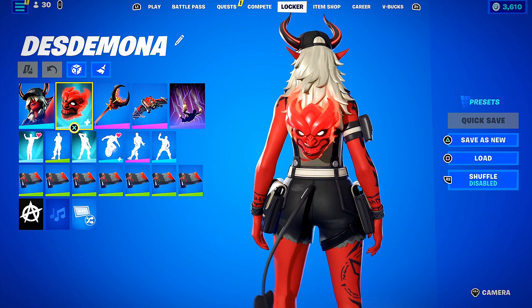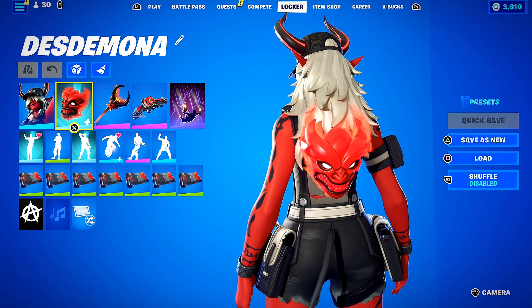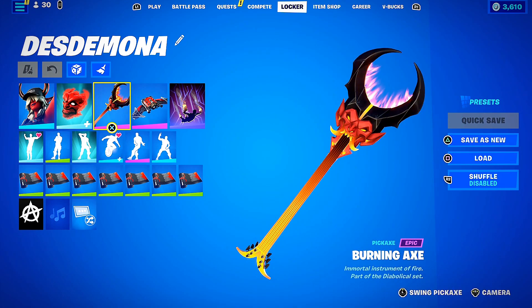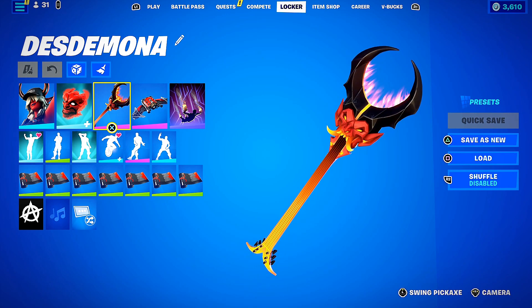We went with the Oni's Curse back bling. I will note that when I use long-haired skins I do not use back blings — I like to see the hair physics flowing around in game, it just looks a lot better. But for the sake of the combo video we're doing a full loadout, so the Oni's Curse back bling. We got the Burning Axe — reminds me of my favorite movie, Tenacious D.